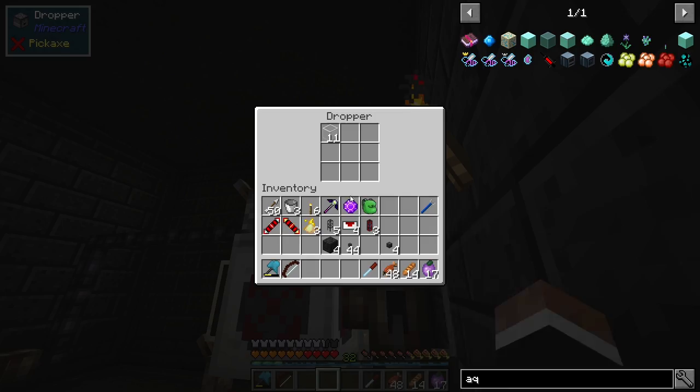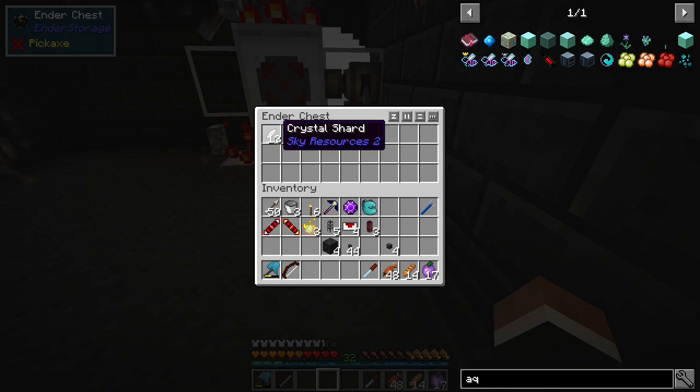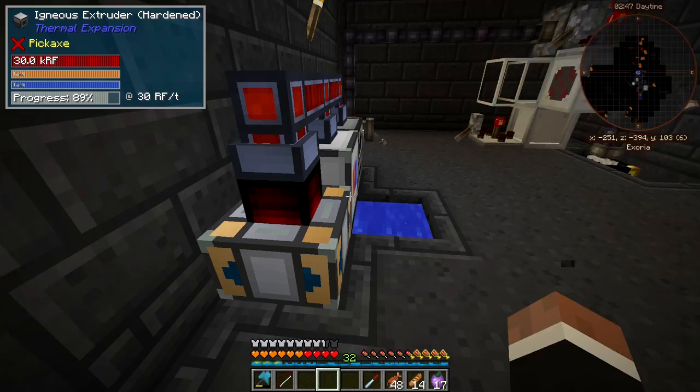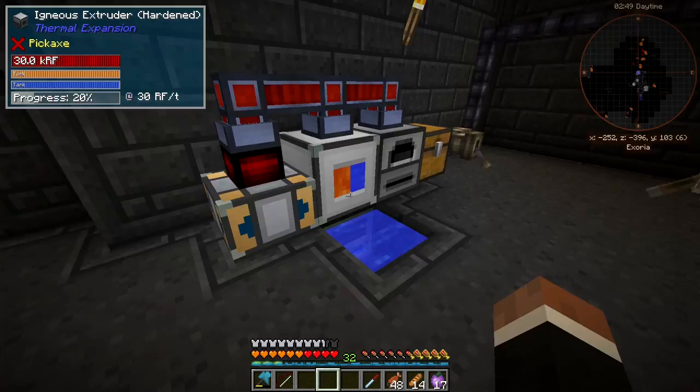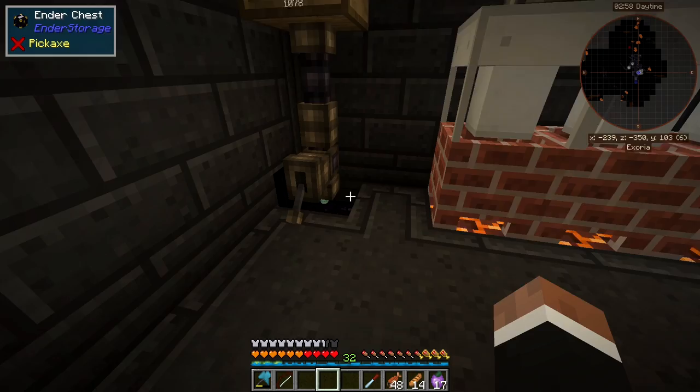These pipes are gonna fill up with glass if things get backed up — so there's no issue. We just need to let these go and it's gonna pull the crystal shards over to the other side. Let's head over there and check it out.